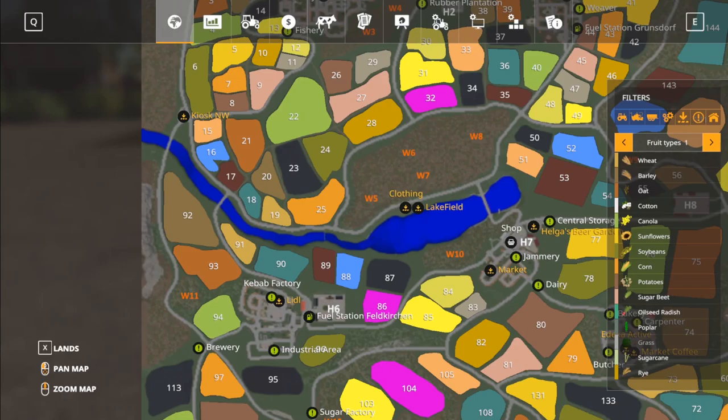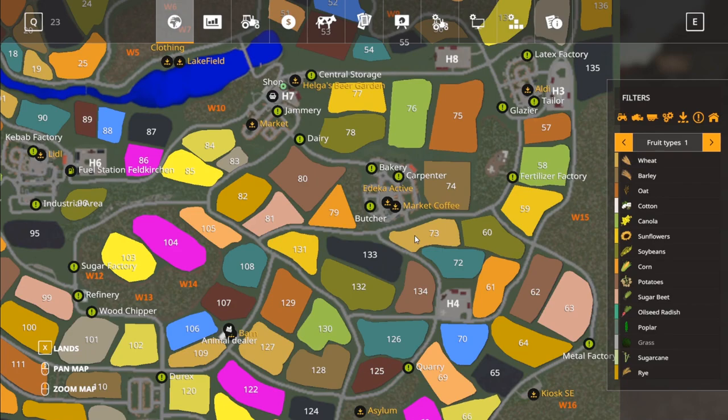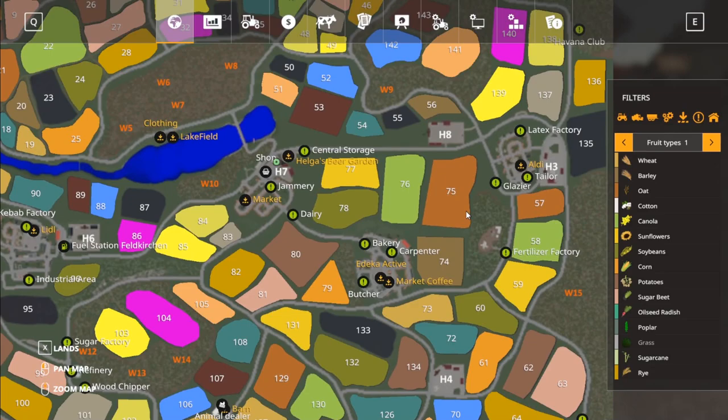Going down — there are so many things on here to go over. We are going to do a flyover rather than drive around, because this map is so massive and there's so much going on. I'm making the executive call to just do a flyover; otherwise this video will be like two hours long. This map is incredible.